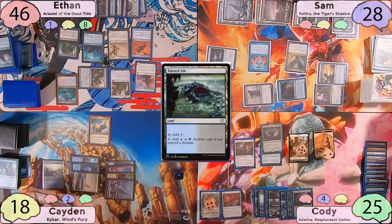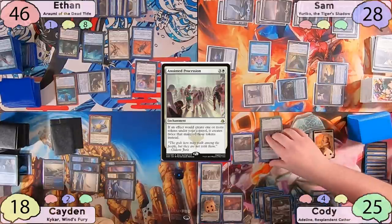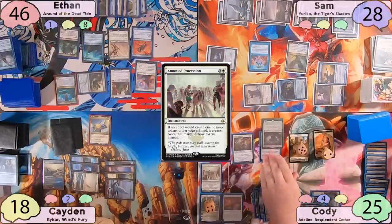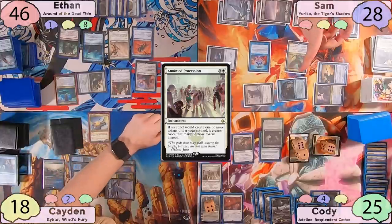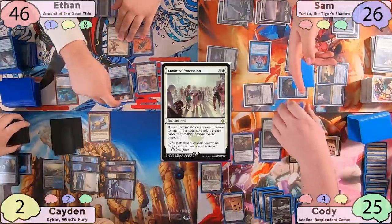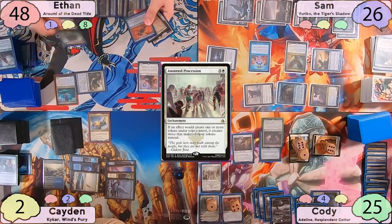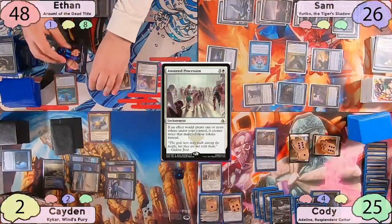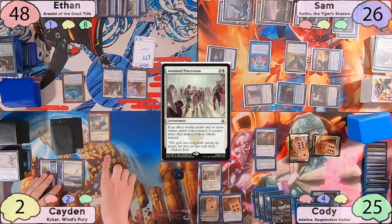Cody triggers Land Tax on his upkeep but fails to find. Ethan draws 2 on his draw step. Cody casts Anointed Procession and Ethan misses a Nezahal trigger. Cody moves to combat, swinging Adeline at Caden. When she attacks, he makes 6 tokens tapped and attacking. Unfortunately for Ethan, Mangara doesn't trigger when creatures enter tapped and attacking. Caden decides to block one 1-1, Ethan blocks with Nezahal and Mangara, gaining 2 off Mangara's lifelink. Post-combat, Cody downticks Elspeth to destroy all creatures with power 4 or greater. Ethan gets 2 3-3 Wormcoil tokens — one with deathtouch, one with lifelink.